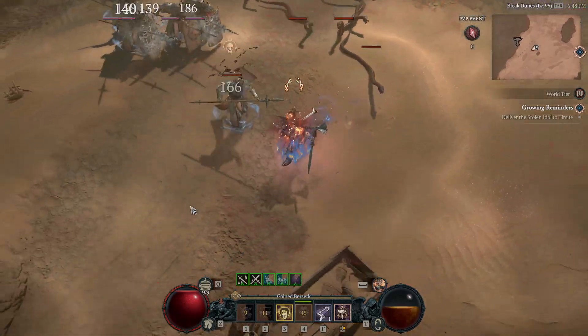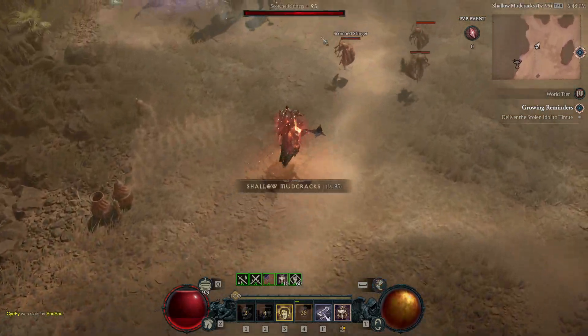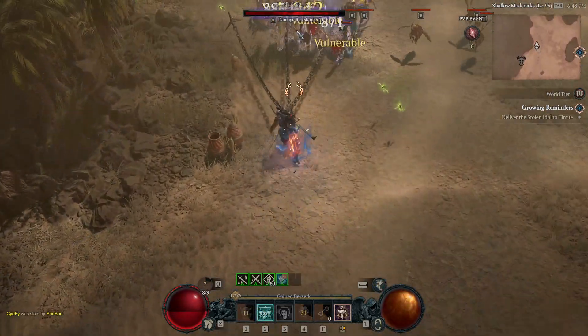Same setup — here you're gonna see I throw the chains, dash immediately, and look how much faster I can use my HotA after using the chains. It's so much faster, and as you can see here, it's not the easiest technique to pull off.